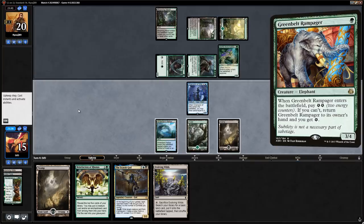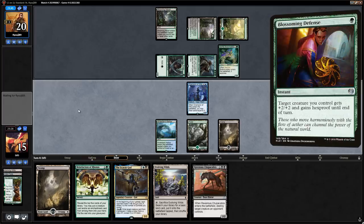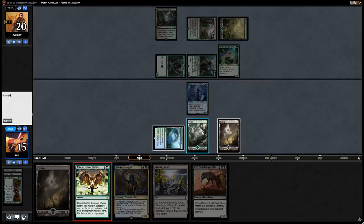We topdecked Chupacabra, but the fact that our opponent didn't play the Rampager a second time heavily implies Blossoming Defense. Do we run out Chupacabra anyway? It's probably still worth it, though it wouldn't let us play Scarab God next turn which plays better into Blossoming Defense. I think we just play Benefaction this turn to catch our opponent tapped out, then play Chupacabra the following turn.